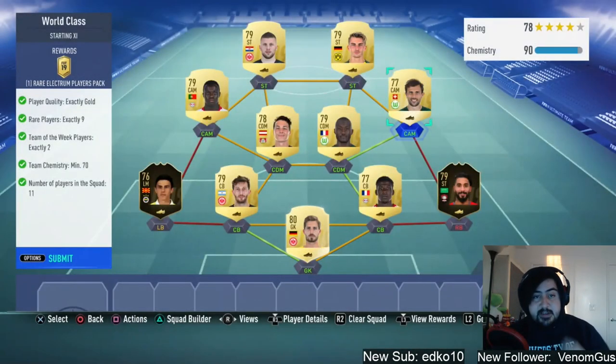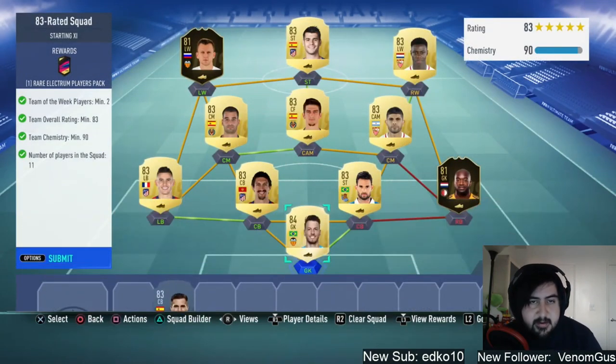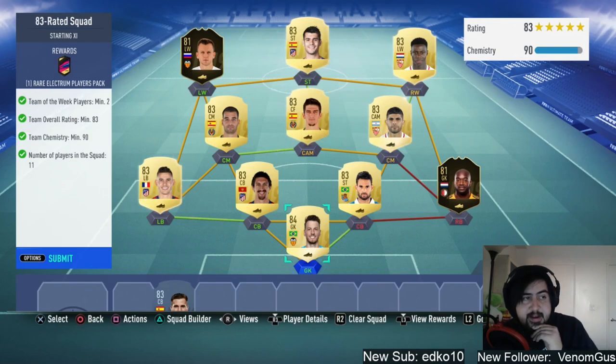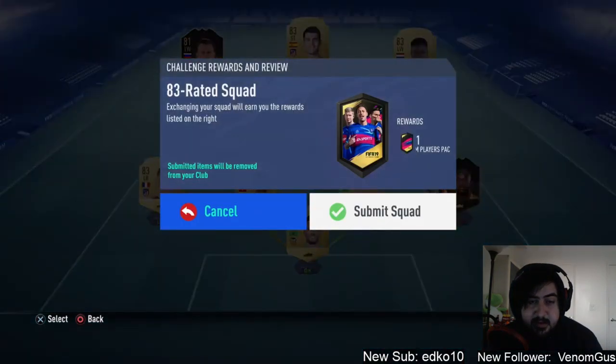Boys, we did the 83-rated squad. I did cheat a bit here — I have so many 83-rated players. We did need to use one 84-rated to balance out the 81s we're using, since we don't have enough Team of the Week players. I thought might as well knock this one out. We used two informs already on the team, and from here on out we might be using one or two informs up to the 84. I'll let you know when I'm submitting these squads. This is the 83-rated squad using La Liga — this might be the cheapest option. With 90 chemistry you have to go one team for the 83, so let's submit and jump into the 84.